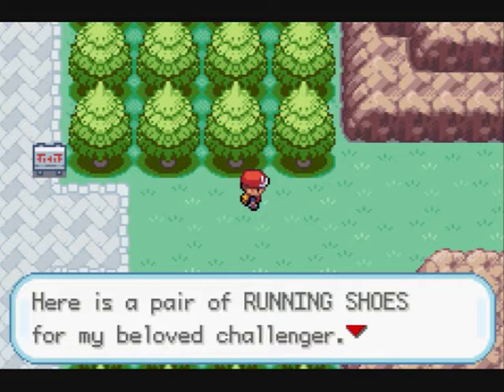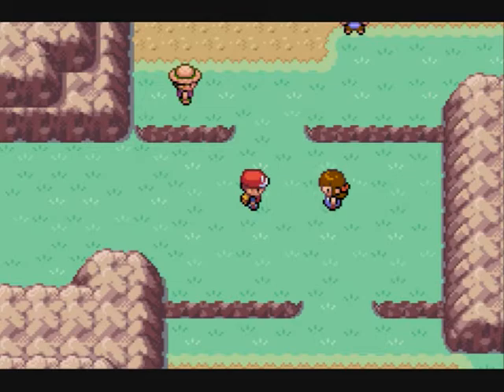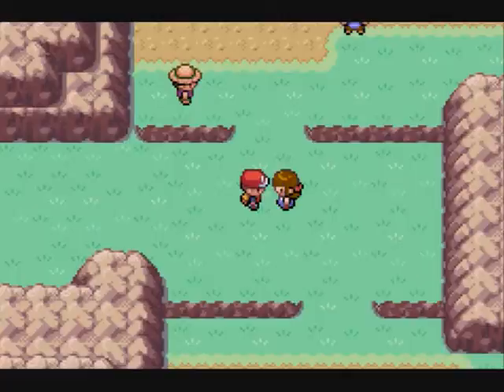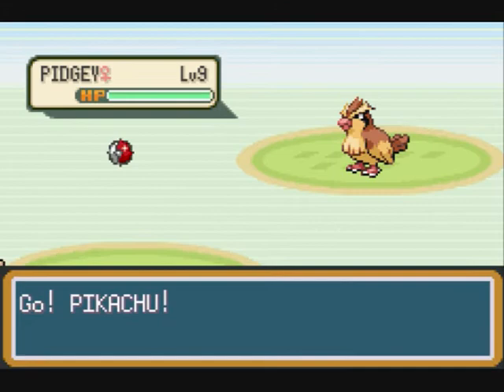The running shoes come with a message saying press B to run, which is really cool. So go east and you'll arrive in Route 3, where there will be a lot of trainers. There are so many trainers on this route that I may not be able to fit all of them into one video, so it's time to get some training done with Pikachu.